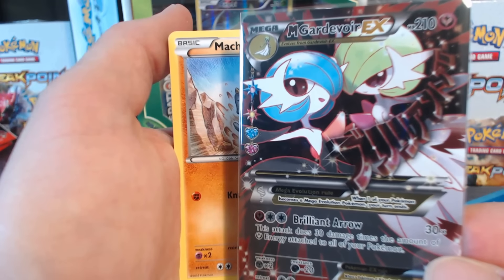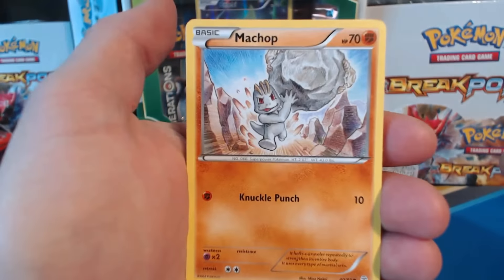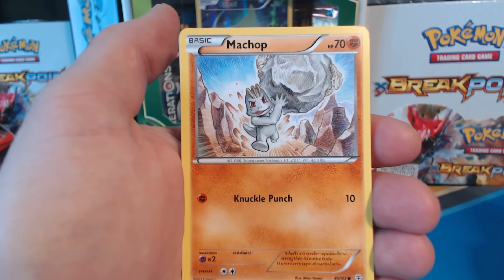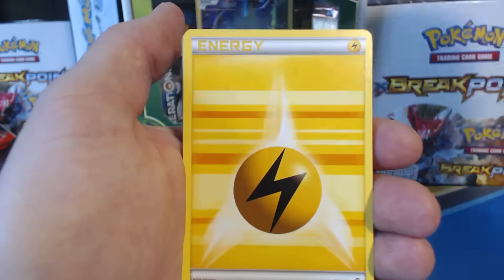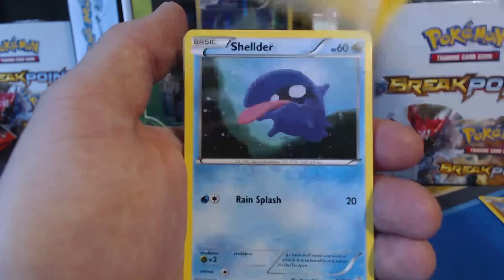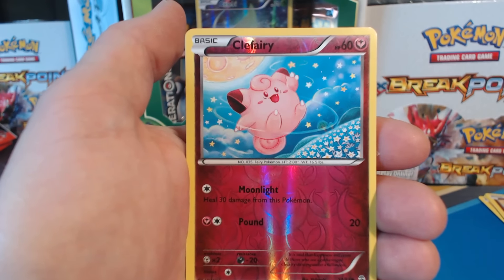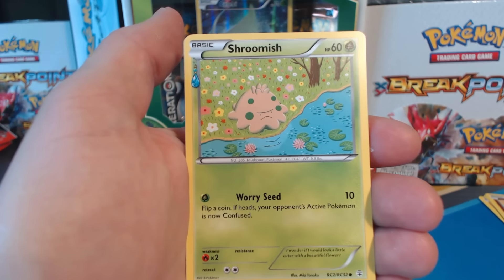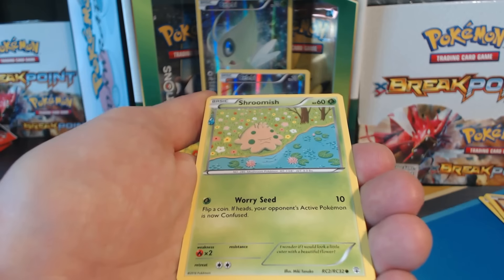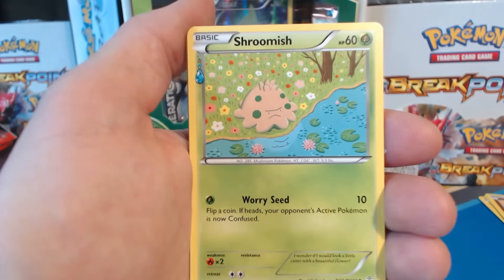This is what I got last time, so hopefully I get something different. Let's go — and the artwork is really cool, it's like a throwback artwork from other series. We got Mage Hop, Lightning Energy, Sheldr, Clefairy, Clefairy Reverse Holographic. I did the card trick wrong. Shroomish — it's a Radiant Collection card so it's got a little jewel on the side.